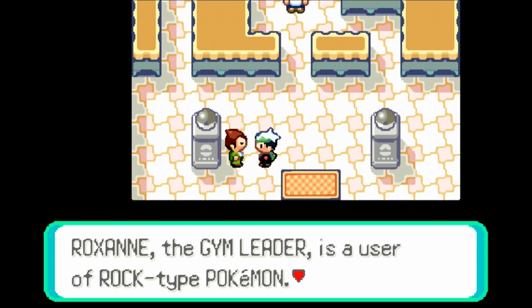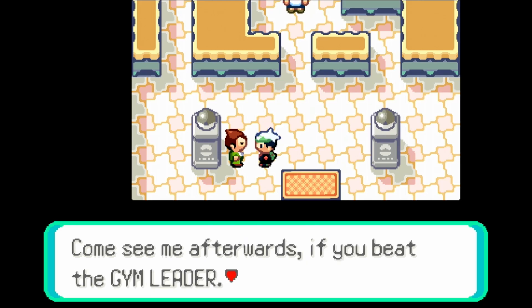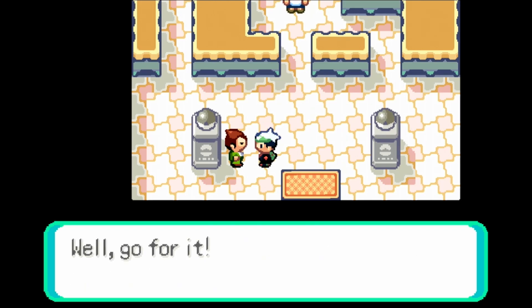Roxanne, the gym leader, is a user of rock-type Pokemon. The rock-type is very durable, but they can't stand water-type and grass-type moves. Come see me afterwards if you beat the gym leader. Well, go for it.